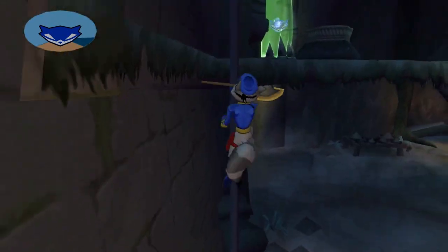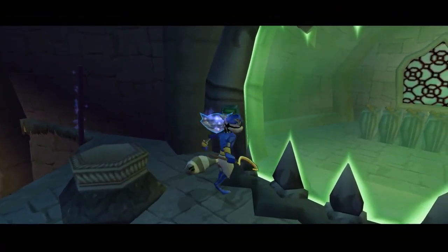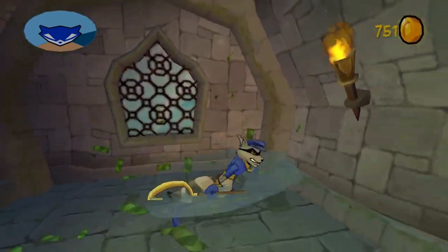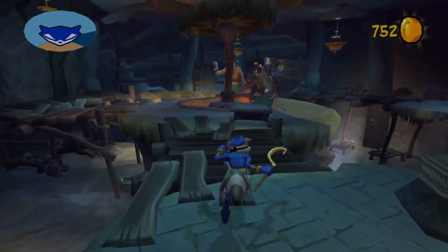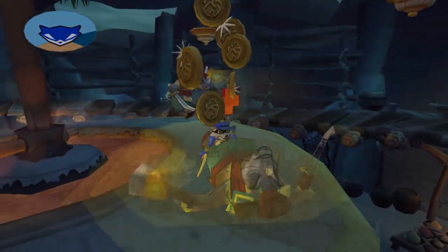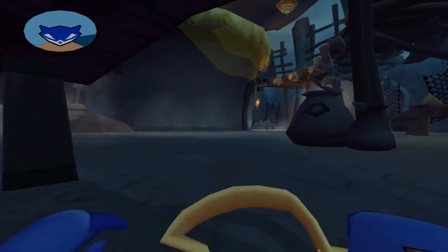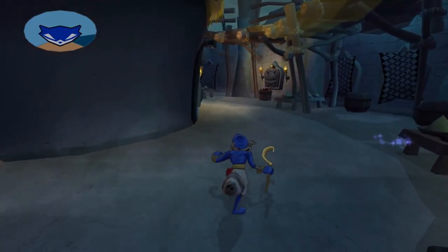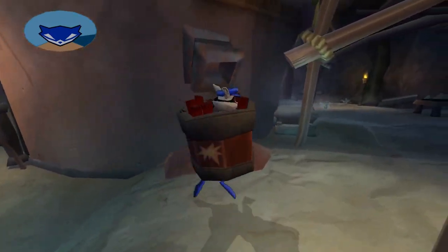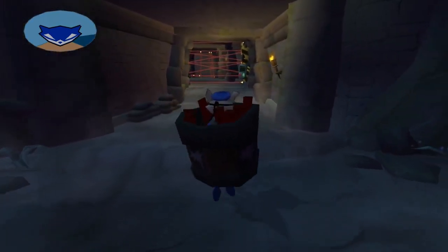First of all, how the hell do I even get out there? What the fuck was that? Did I run into the cage or something? I got fucking electrocuted. Well that was just for a bunch of coins. How am I supposed to bring that TNT up there though? Oh, I gotta do it this way — gotcha.